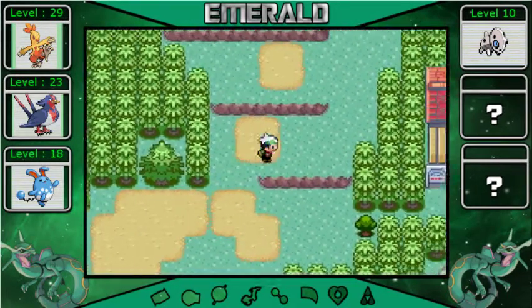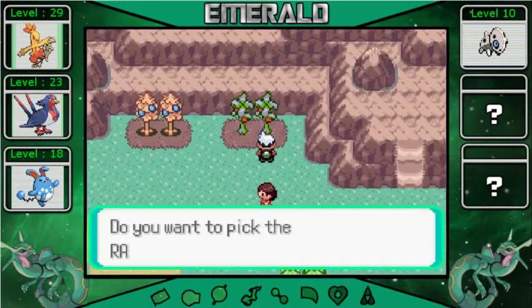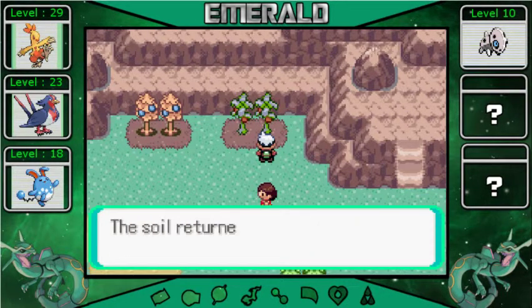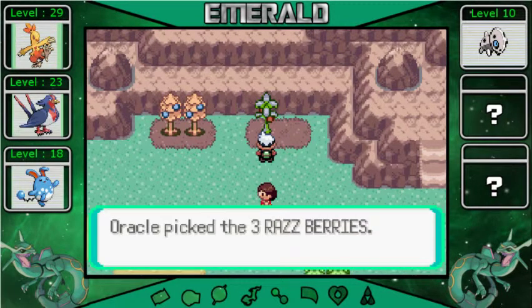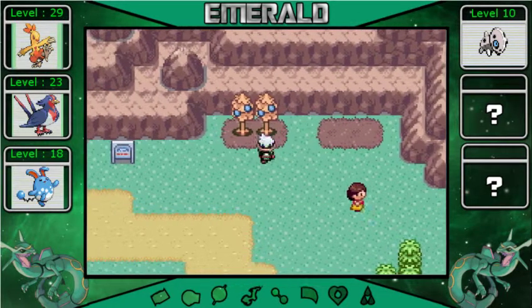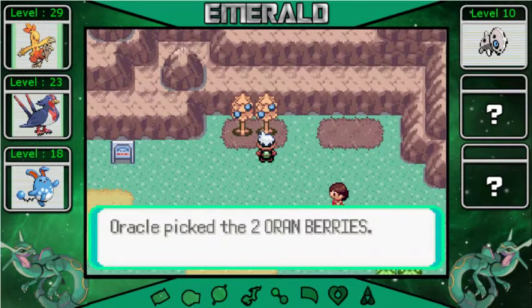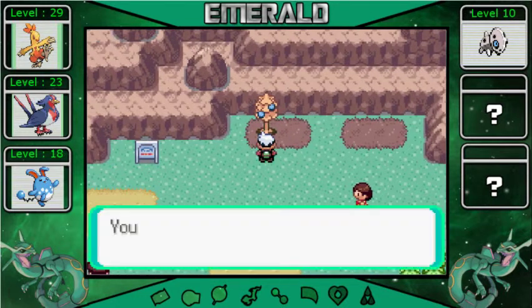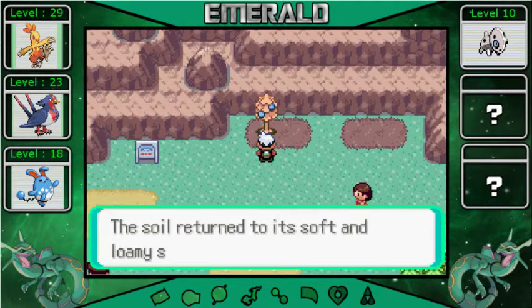I'm pretty sure that house just heals you. We got a lot of berries here, let's see what they are. Three Razz Berries - get it? Razz-berries. Three more Razz Berries. I think these are Oran Berries - yeah, Oran Berries. They heal HP, gonna always use those. Two more Oran Berries. I know berry picking is pretty boring, but it'll help us in the long run.